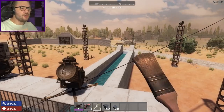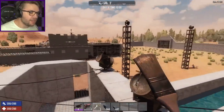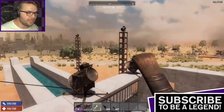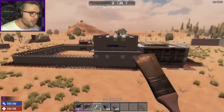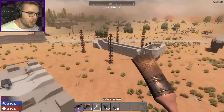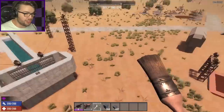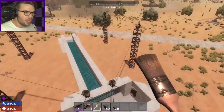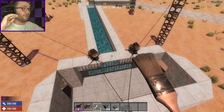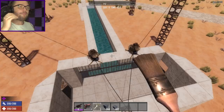We're in the brand new Alpha 17.1 update that only just came out. I've built a lot of things before — this thing, the MMA fighting cage over there, ways to harvest XP, lethal traps like the blender — I've built a lot of things to insta-kill zombies, ways to fight a horde and gain as much XP as possible.